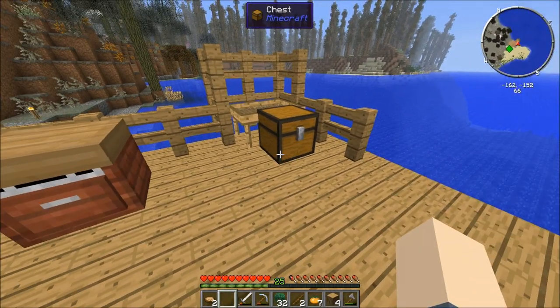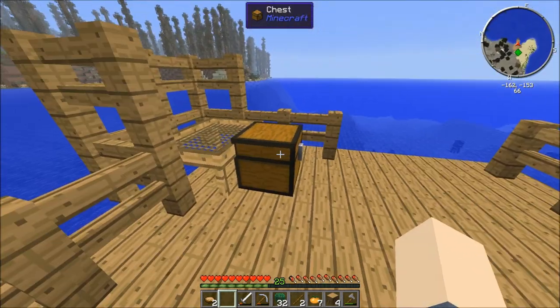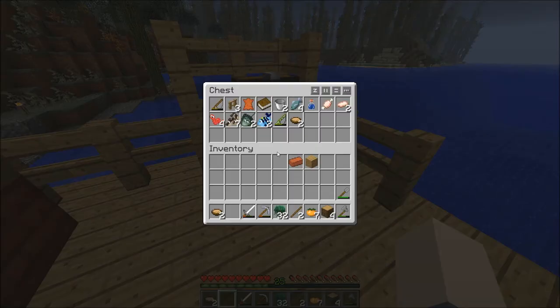The sifter we made last time is right here, so if you saw video two, that's where that came from — that's from making bait. Do I have anything to make bait with? No, I don't. We don't even have that much bait. I've got four worms, but I've already done a little bit of fishing, so we've got some damselfish, some stingrays, and some cod. So we are already on our way to actually being productive.